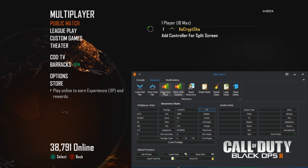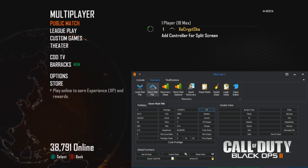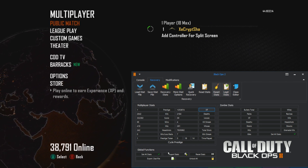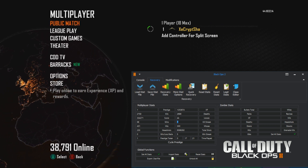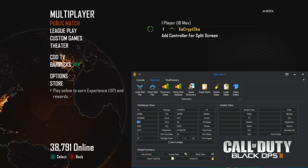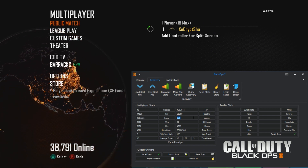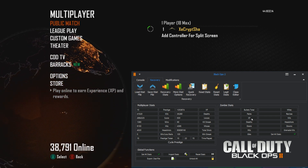Another change is the legit stats option. You can still use stat files for loading and saving, but legit stats randomizes the stats around the prestige you enter. At first prestige you might see a kill streak of four or seven, 44 losses and 98 wins. At 10th prestige you get much higher values — 960 wins and 410 losses. At 15th prestige it gives 1380 wins and 630 losses.